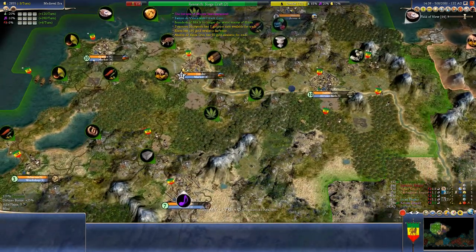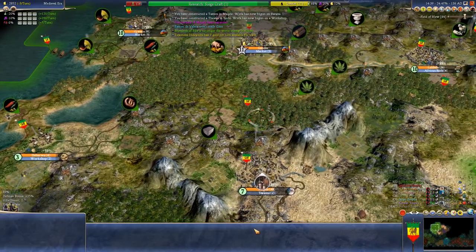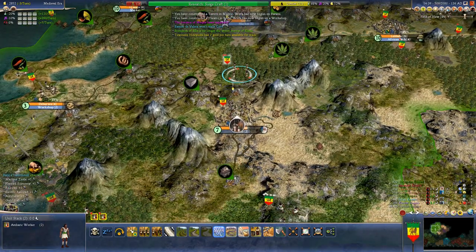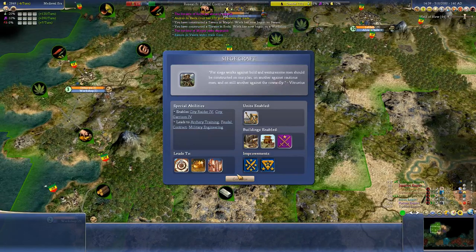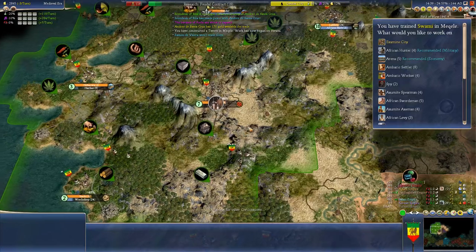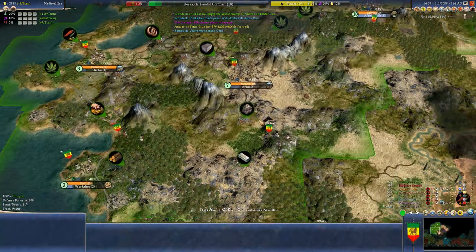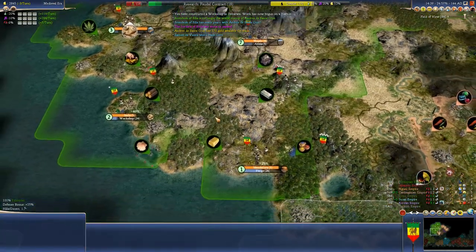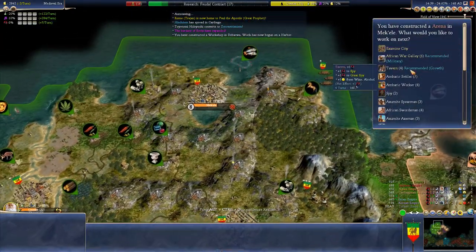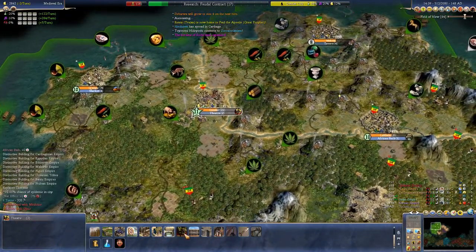If we swap to monarchy, we would suddenly start making a lot more coin, because Republic is costing us a fair amount now. There's Siegecraft — we're going to go for feudal contracts. We might be able to just vassalise the Koreans. They hate us, but we could vassalise them anyway. Let's build an arena — extra culture is never a bad thing. Hinduism is spreading. People are converting to some Zoroastrianism. Interesting choice of religion to follow, given Hinduism is clearly superior.